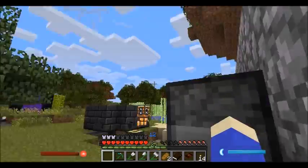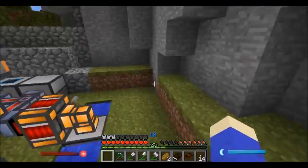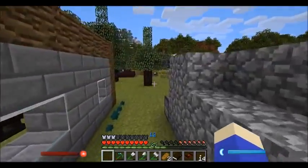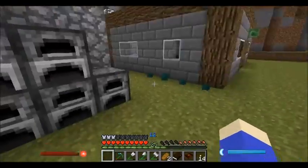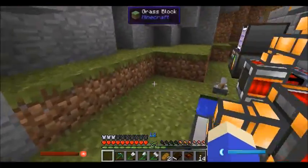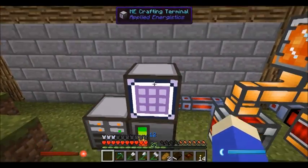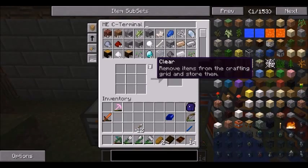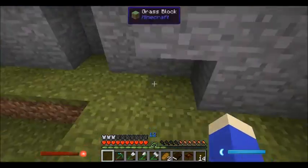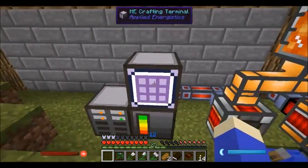I don't know what we're going to do to be honest. I had an idea, because I don't want to tear up this world too terribly much. The overall goal is ender pearls, ender pearls, ender pearls - for ender tanks, ender chest, and then quarry. I don't want to tear up this world with a quarry because it leaves a big hole in the ground. Ender quarry needs a lot more ender pearls than I want, so I'm going to go ahead and start working on a little bit of Miscraft.